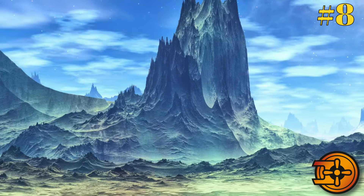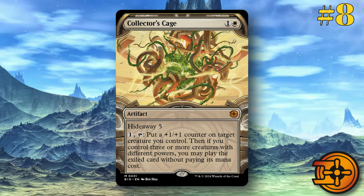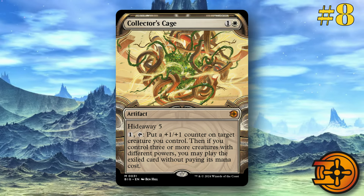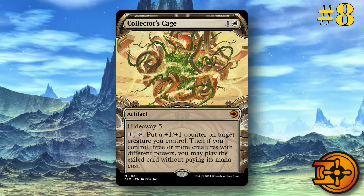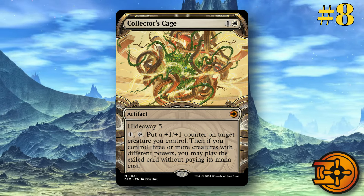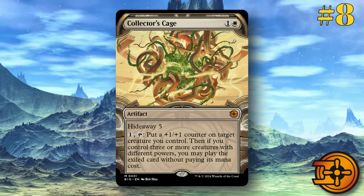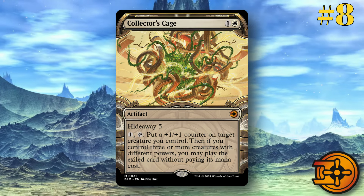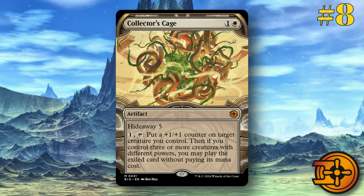Next up at number eight, we've got Collector's Cage. This is one and a white artifact with Hideaway 5. When it enters the battlefield, you look at the top five cards of your deck, pick one, and exile it face down — that's how the Hideaway works. You pay one and tap to put a +1/+1 counter on a target creature you control. Then if you control three or more creatures with different powers, you may play the exiled card without paying its mana cost. At the very worst, once you have it on the field for one mana each turn, you can just start to generate +1/+1 counters on your creatures. That alone is pretty strong. And the Hideaway — it's really not hard to resolve with three or more creatures with different powers. You can probably make this live by turn two or three in certain decks.